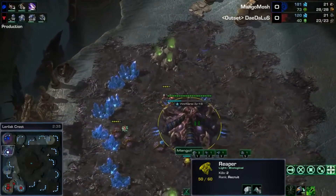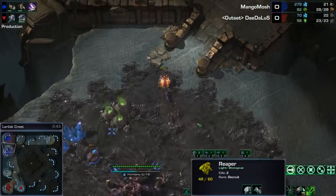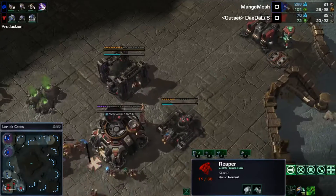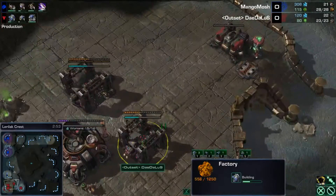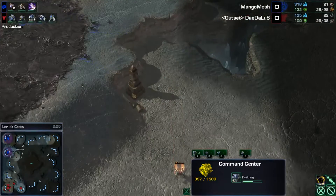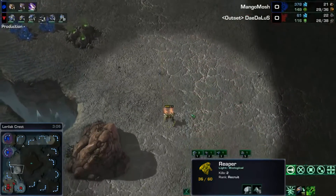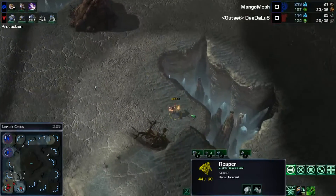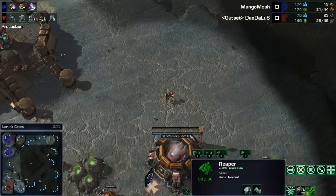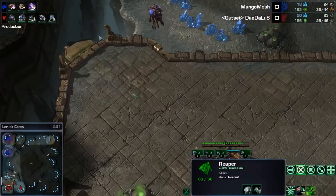This reaper is causing a good amount of annoyance more than anything else, delaying some of the mining for Mangomosh. As he's doing this, Daedalus is getting his factory back at home, so more likely than not we're going to end up seeing Hellions here in just a little bit. Hellions are always good. And also channeling his inner Bomber with that third command center quite early — that third command center always adds such a nice bonus to your economy.